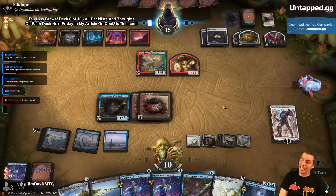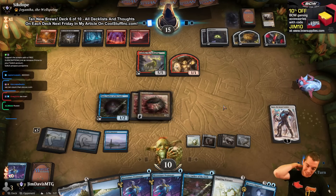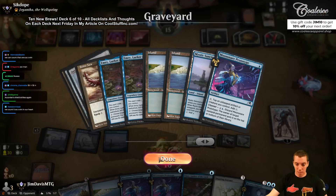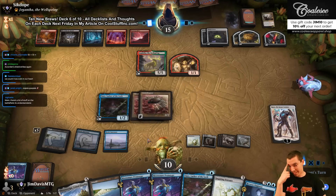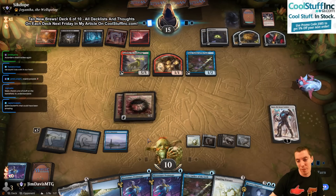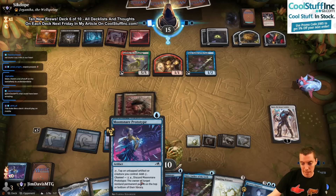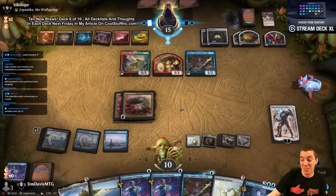I misclicked — it didn't hit the Mox. That sucks. Obviously meant to, it was just so small I couldn't hit it. I have seven cards — can I still win? Not the most fun deck to play on Arena. They Claim the Firstborn. We have another Emery, we have Prototypes — I think we can still win, honestly. Don't play this deck on mobile.